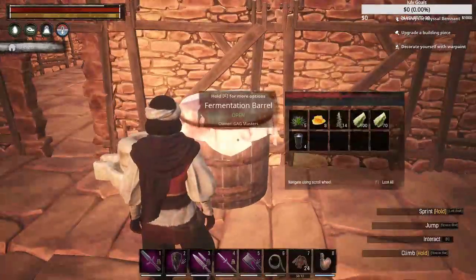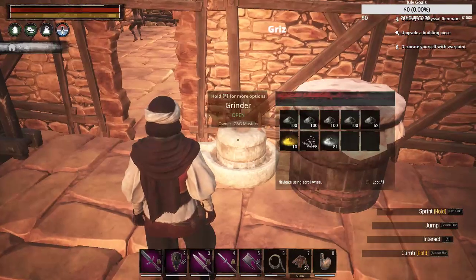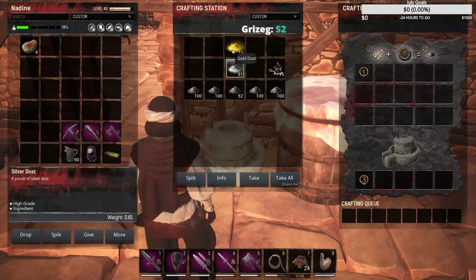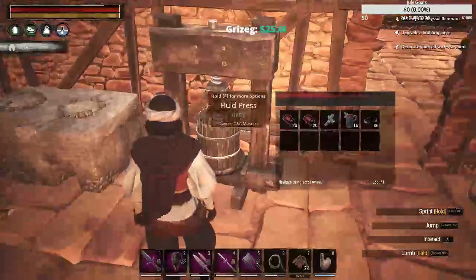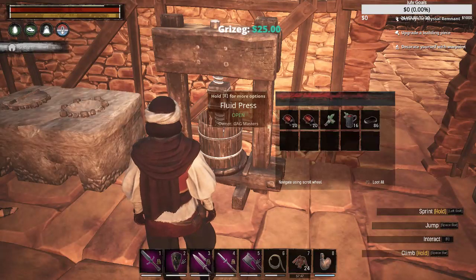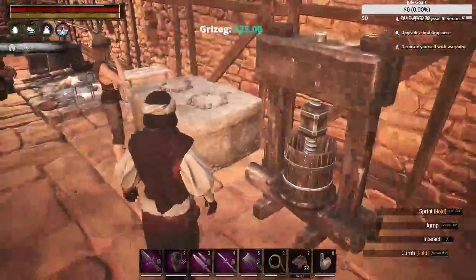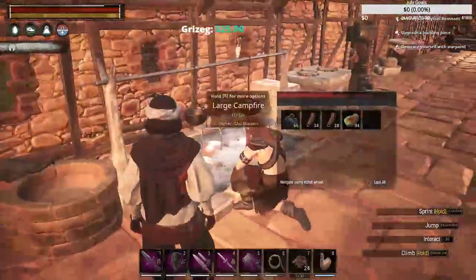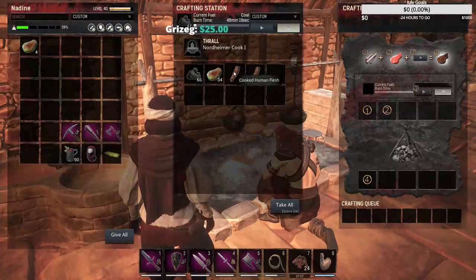I have my fermenting barrel for making beer and mead. I have the grinder for grinding different things to make other materials - you can see I've got some gold dust and silver dust in here. The fluid press is good for taking your highland berries and making it into highland berry pulp, which is good for replenishing your water. I've got a stove, more storage, and a large campfire, because there are things you can't cook on the stove that require a large campfire. And yes, that is cooked human flesh.